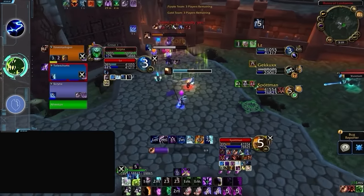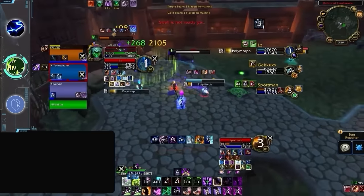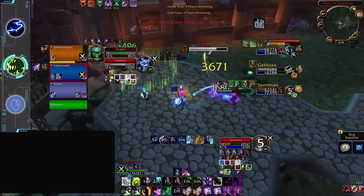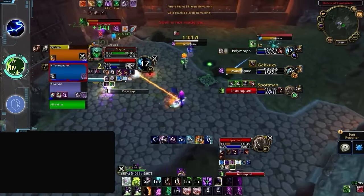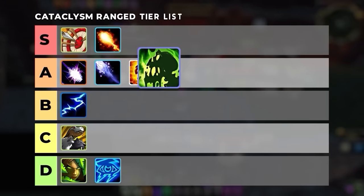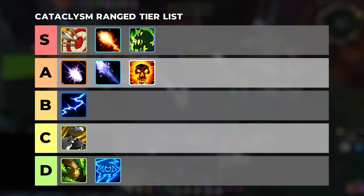With the strongest dispel protection in the game, Affliction is a great partner for high-tier melee and other casters. And as one of the tankiest specs in the game thanks to incredible passive defense, Warlock is a great addition to any comp. Because of this, Affliction Warlock is the final caster spec to reach the S tier.